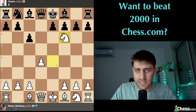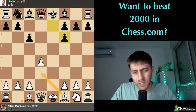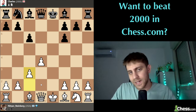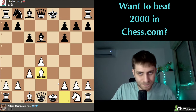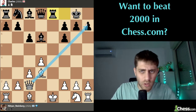We will take this knight, he will take - yes, he took with e. Now we would like to play bishop d3, but unfortunately the pawn on d4 would be weak. So let's play c3 to guard this pawn, and the next move we will play bishop to d3, developing our bishop.